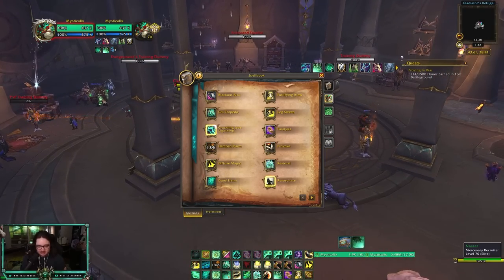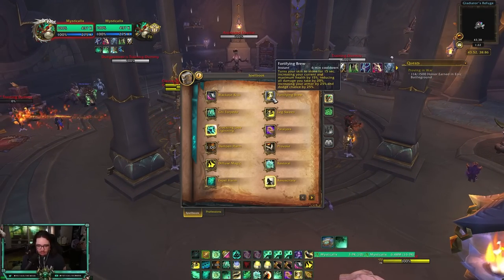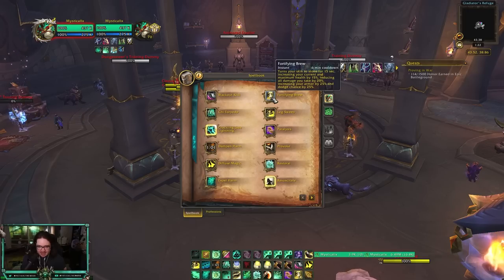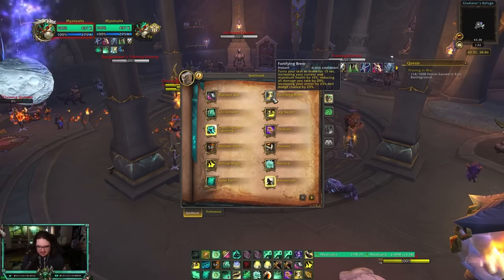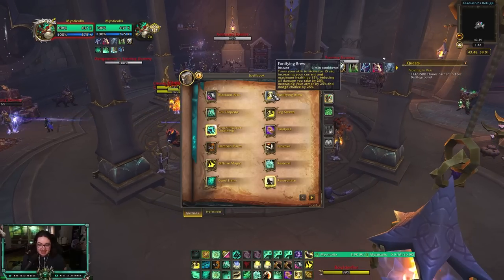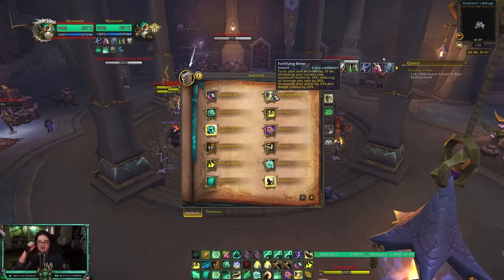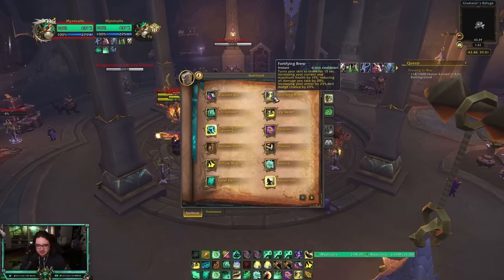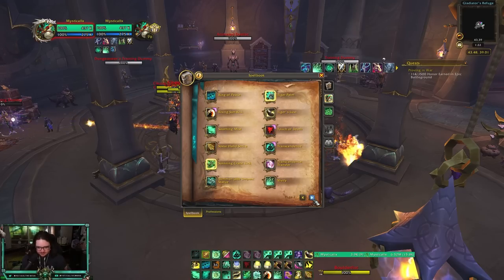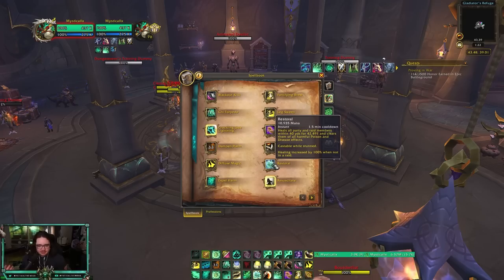Fortifying Brew turns your skin to stone for 15 seconds, increases current and maximum health by 15%, reduces all damage taken by 20%, and depending on the talent gives increased armor and dodge chance. Normally I try to use it before I get stunned because it lasts long enough to cover the stun duration and a bit after, buying valuable time. Between Fort Brew and Dampen Harm, I try to rotate them around incoming stuns. Restoral can be used while stunned — use it when low to become immune to magic damage.